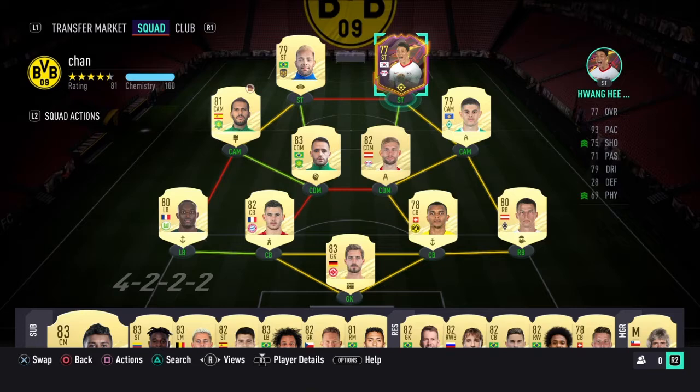So I started off with Hwang Hee Chan and kind of built it around him, and I really really love this Chinese League trio with Alex Cicera, Jonathan Vieira, and Renato Augusto. So you guys are going to be seeing what this squad looks like in action.